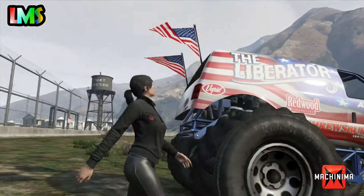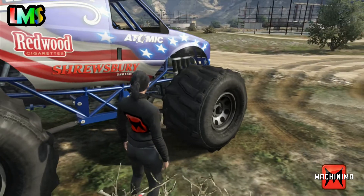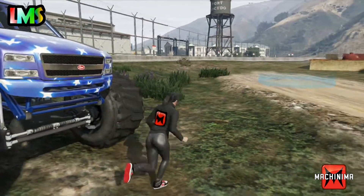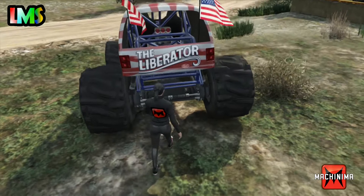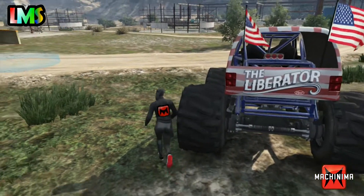Liberator — two American flags, looks pretty awesome. It has Redwood cigarettes and Shearsberry shotgun and atomic as sponsor logos on it. Looks so freaking awesome, the tires are so big. Let's look at the engine — some V8 with a supercharger, this looks pretty awesome.